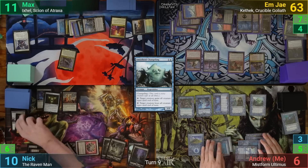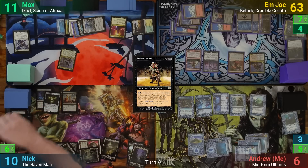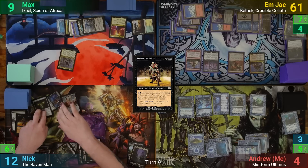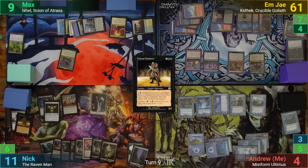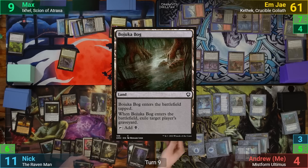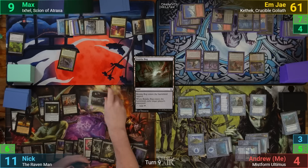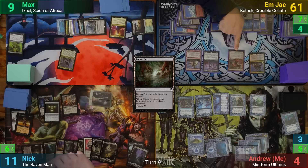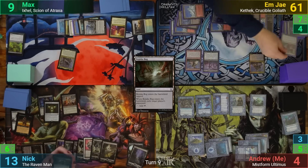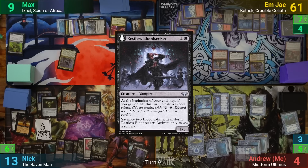At end of turn, Nick cycles an Undead Gladiator and pays the one for Faith of the Devoted trigger, having each opponent lose two while he gains two. He then loses one to the Glass Heart again to make another token. Nick draws two for his turn thanks to the Immortal Sun, and plays a Baojukai Bog as his land for turn, exiling MJ's graveyard. He then swings the Lifelink Vampire at MJ, gaining some life and making a blood token. Nick then plays out a Restless Bloodseeker and passes, making another blood token at end of turn.